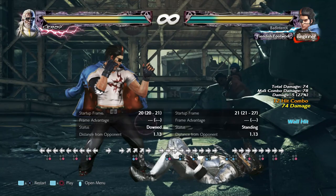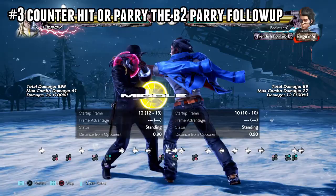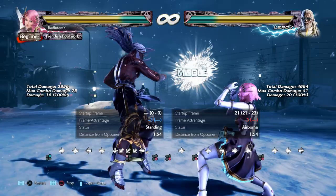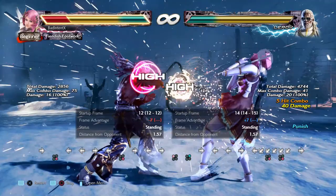The last tactic for this video is more cheesy, but it can net you really big damage if the Leroy is mashing back two: counter-hit or parry Leroy's parry follow-up. This works versus both his Hermit or his default stance. Leroy's back two has two main ways you can follow it up. The first is pressing a punch button again after the startup, which gives you an automatic follow-up. The automatic follow-up is minus nine, so it's safe, and the whole thing jails.